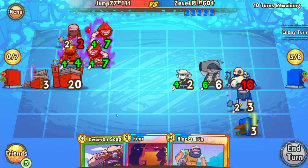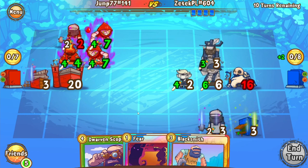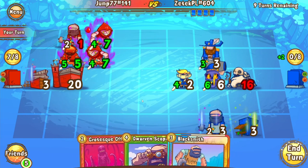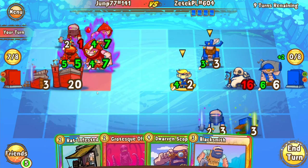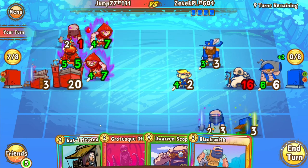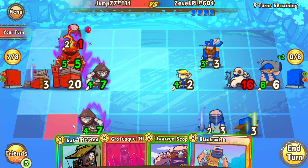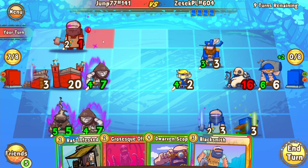He definitely has advantage here just from the range unit, but Jump does have a Dorvon's Scope in his hand with a Blacksmith. We'll see if he finds any way to turn the tide against Z-Tech. With the draw, Jump gets a Grotesque Offering. He's going to go for a Fear onto the Southport, gets a Rat Hobble. He probably wants to play the Rat Hobble this turn and then maybe go for a Grotesque on the Rat. He's going to be behind in Rat production over Z-Tech though. Actually, he should probably Grotesque the Blacksmith since that is expiring next turn. I imagine we're going to see a Grotesque play onto this Blacksmith.